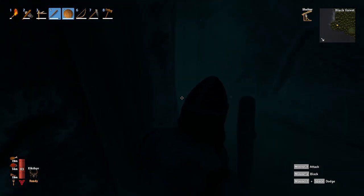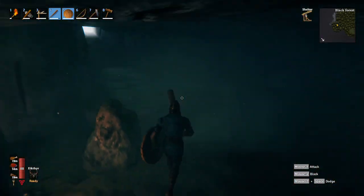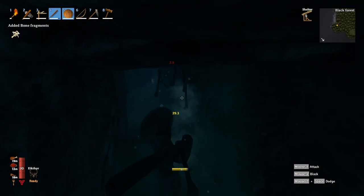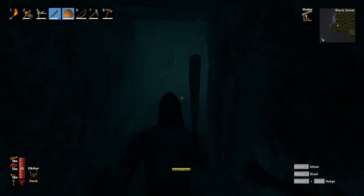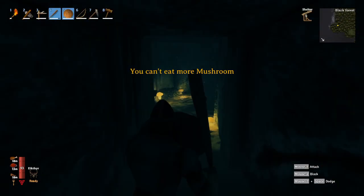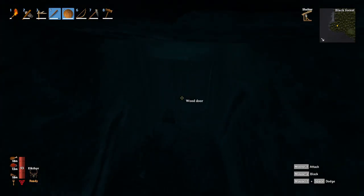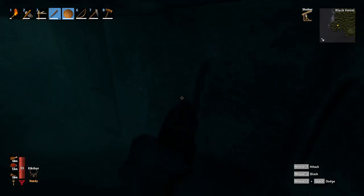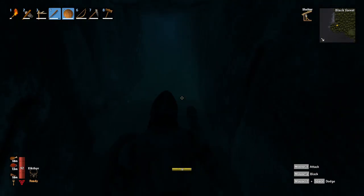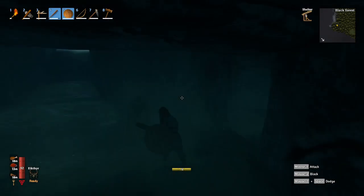Shut this door — can't go that way. We're back out into the center, so we've cleared that section that way. Let's go this way first. Nothing down here? Alright, now we go this way.